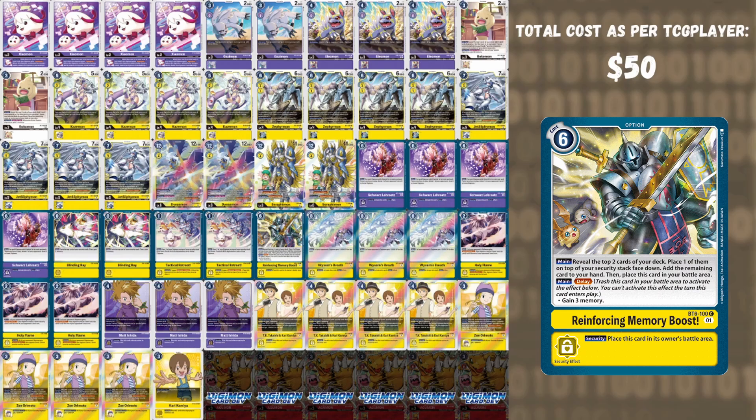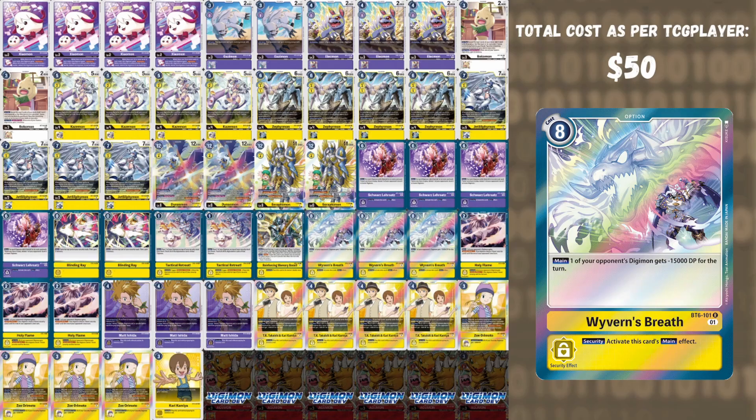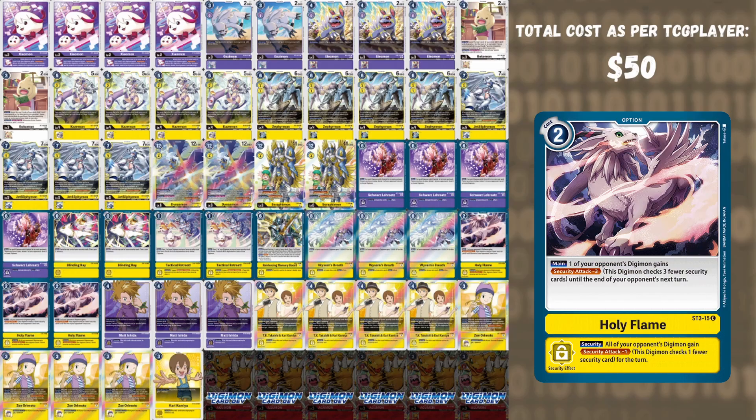One Reinforced Memory Boost — a six-cost option that reveals the top two cards of your deck, heals one, adds the other to your hand, and on a later turn can be cashed in for three memory — an overall very powerful card. Three Wyvern's Breath — a security bomb that deletes the majority of Digimon in the game, including Susanoomon, absolutely fantastic. Three Holy Flame — one of your opponent's Digimon gets minus three security attack, and the ESS means all your opponent's Digimon get minus one security attack on the following turn, stopping your opponent from lethaling you.